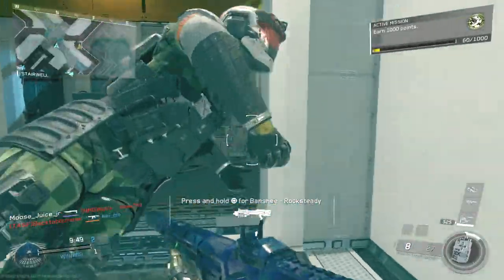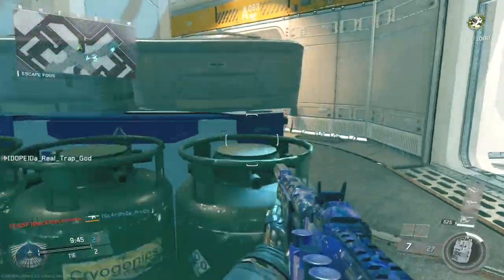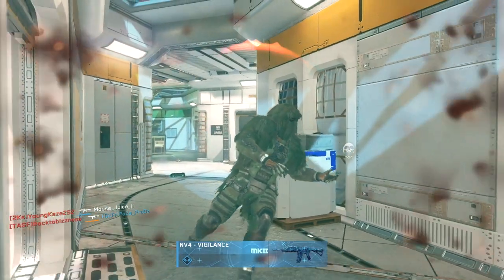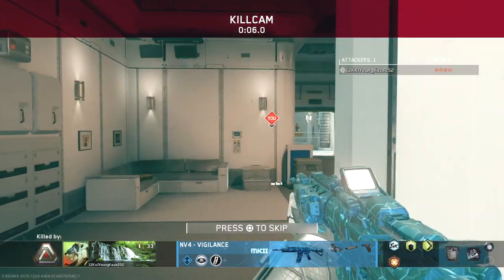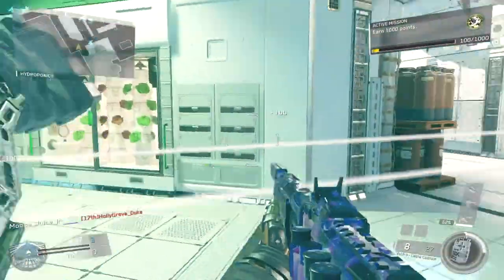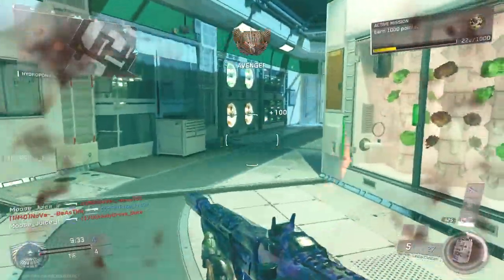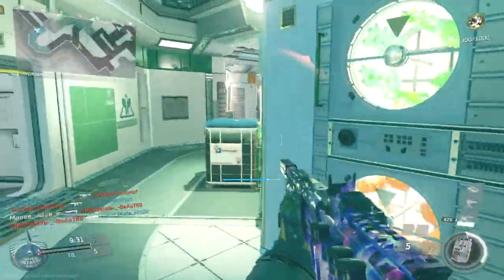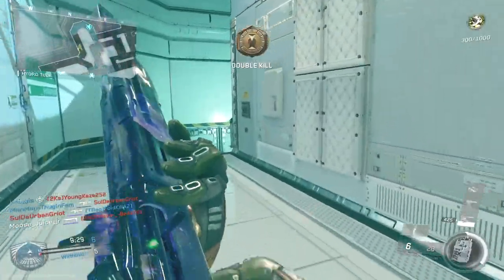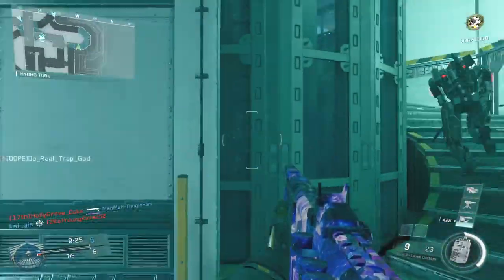Welcome back to the channel. Today's video we're going to be talking about seven new weapons coming to Infinite Warfare. They have been data mined, they have been leaked, and it's only a matter of time before we see these. New weapons drop about every four to five weeks and they tend to drop on a Tuesday, so I would expect to see the next batch dropping this Tuesday.